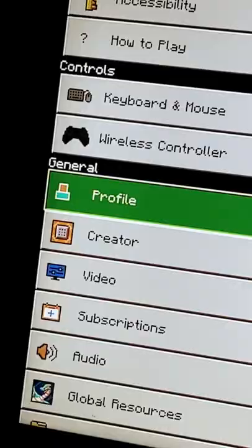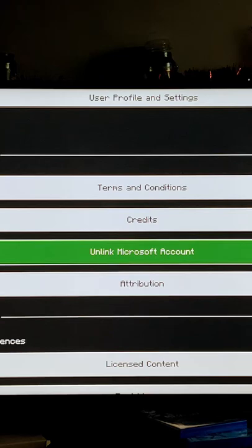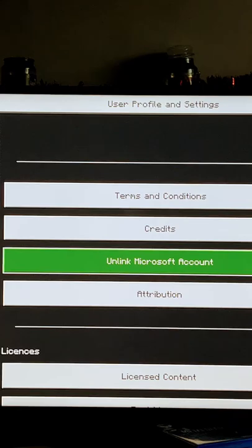Let me show you. Go into Settings, into Profile, then scroll down and there it is — Unlink the Microsoft account. Of course, neither Microsoft nor PlayStation actually tell you this. You have to ask other people, like on Reddit and stuff.